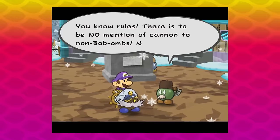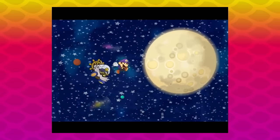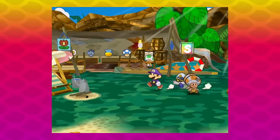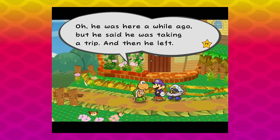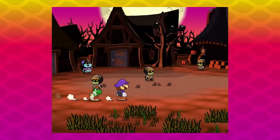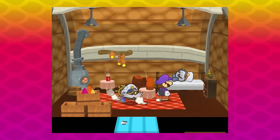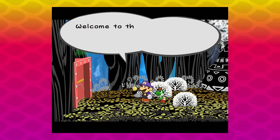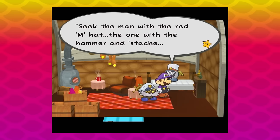The very guiltiest is Chapter 7. You're told to find Gold Bob and General White to gain permission to use a cannon to get to the moon. Gold Bob is right there, but General White takes you on an infamous goose chase through almost every major area you've visited — Petalburg, Keelhaul Key, Glitzville, Boggley Woods, Twilight Town — only to find he was sleeping back where you started the whole time. Pointing out annoyances doesn't give a free pass to leave them in. A brisk 25-hour game is better than a 25-hour game with 5 hours of chores mixed in.